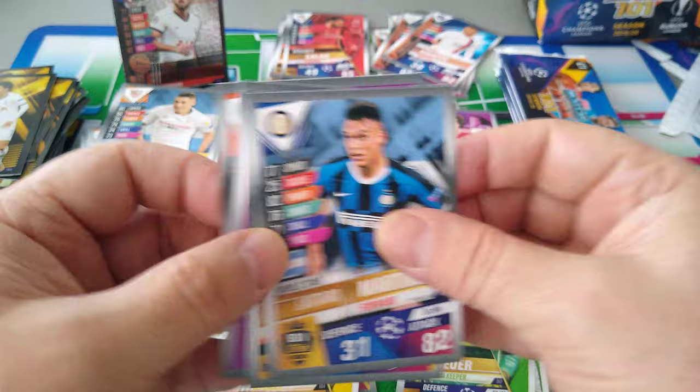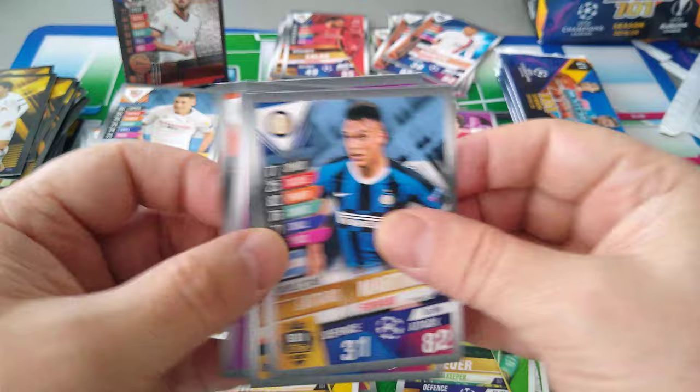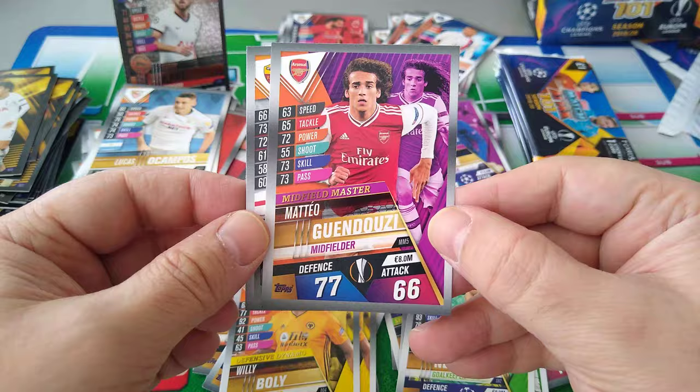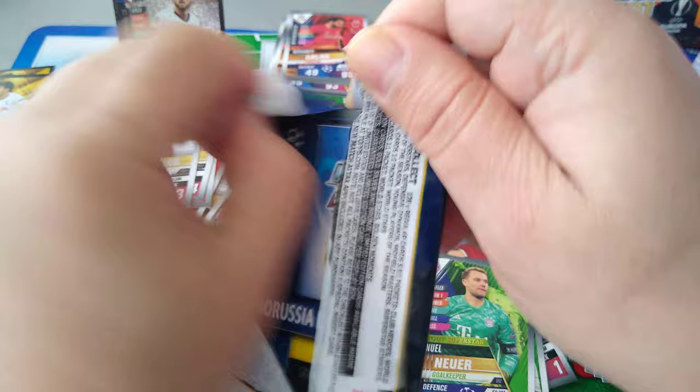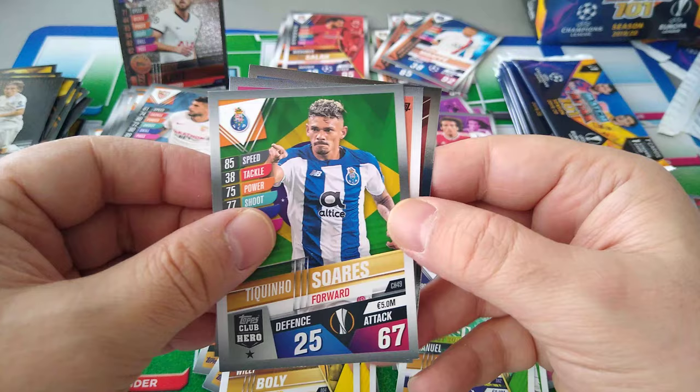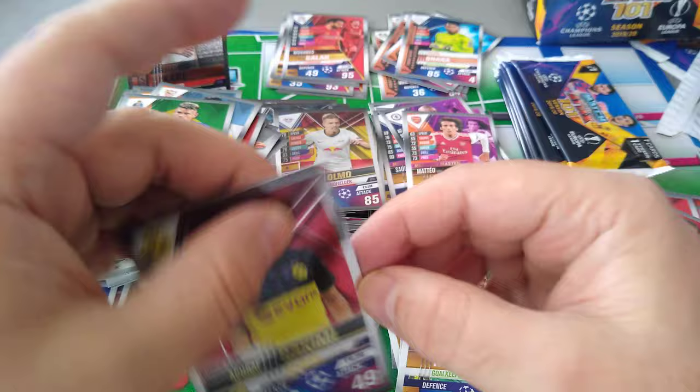Son, Martinez. Bully again — that's three of him in one box. Parejo, another Kante, Smoling, and another Gwendouzi. Modric sticker, Wijnaldum, Banega, Vargas, Suarez, Onana young player. And finally a nice shiny for Hakimi — Morocco and Bruxia Dortmund.